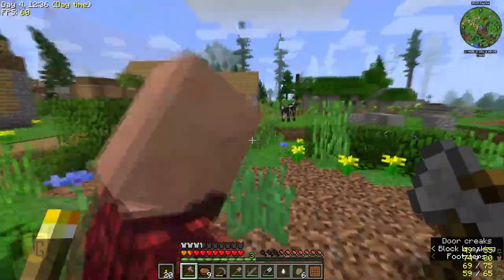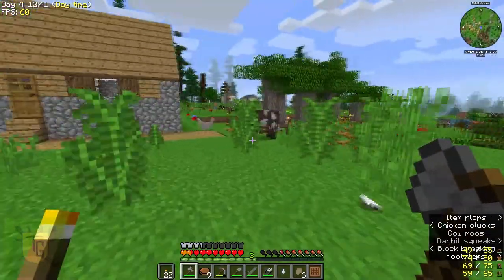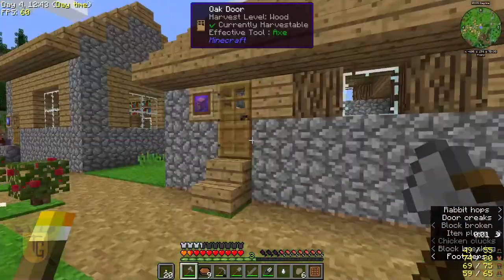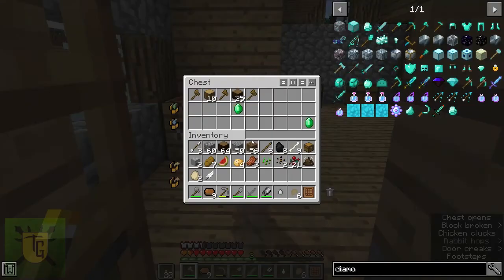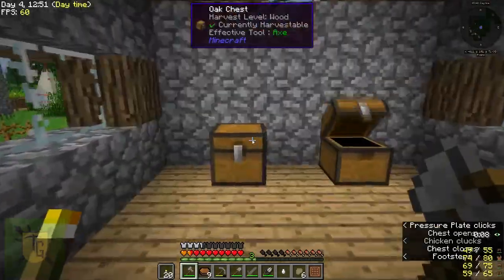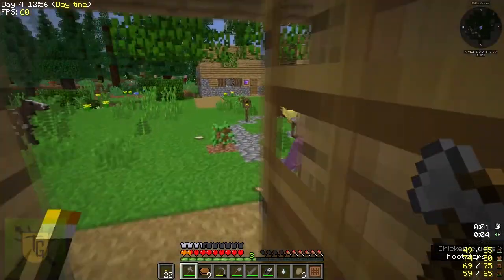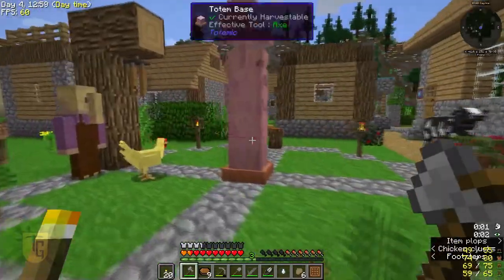The other thing I wanted to show you: as I was logging out, I noticed over here is one of these storehouse things. Look at those emeralds! That's what helps you start up your own business. Not many, but there are some emeralds in there. So look for that storehouse for stuff like that.